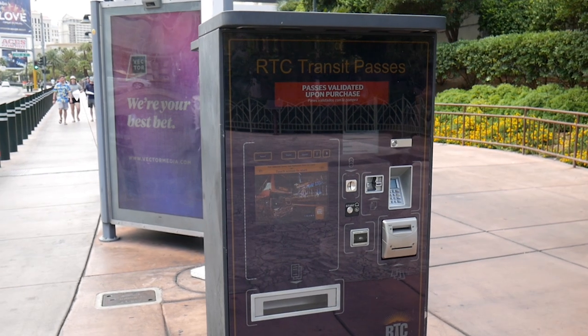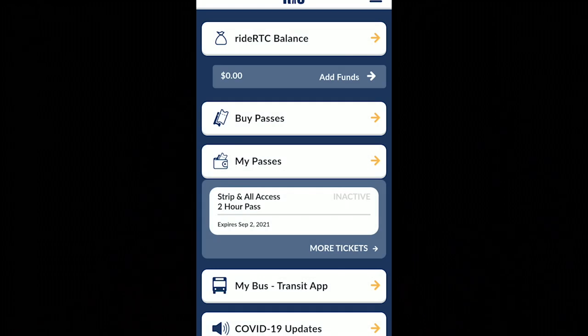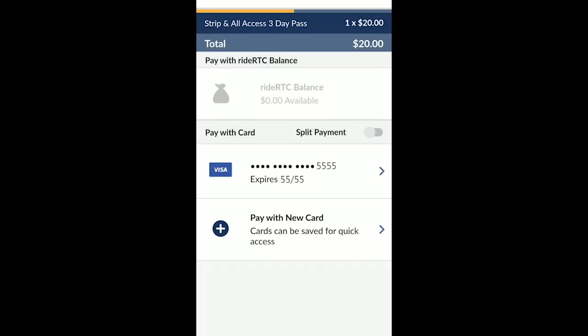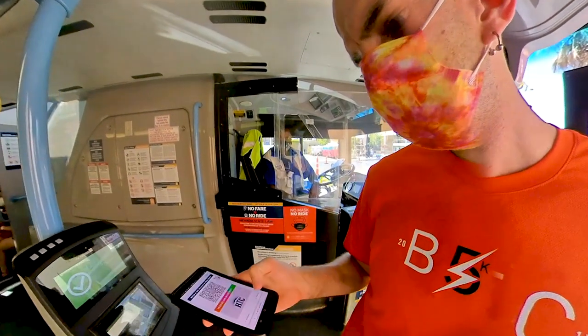To buy a ticket, decide if you want a paper ticket or you want it on your phone. If you want a paper ticket, there's machines at all the stops. If you want to do it on your phone, download the Riot RTC app, click on bypasses, then strip and all access, choose your length of time, and pay for it. You can do this ahead of time, and then once you're actually ready to get onto the bus, activate your ticket and then once you're on the bus, scan your ticket right inside the door.